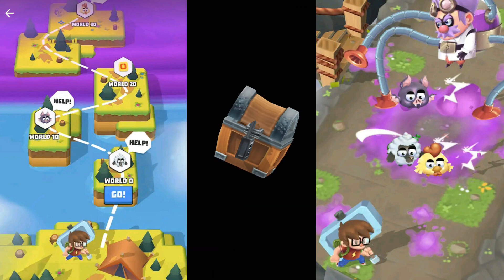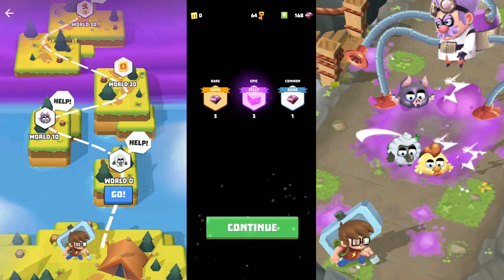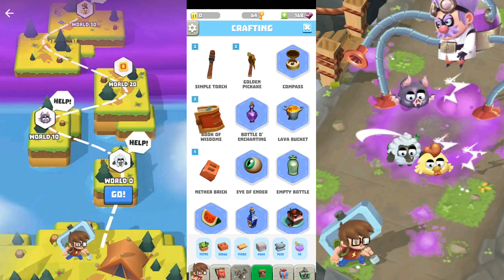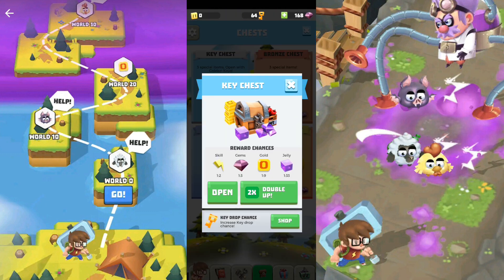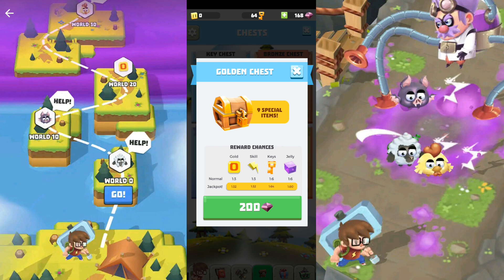Let's open the box. If you watch an ad you'll get double rewards, but you can only watch an ad once every 30 minutes — you need to wait 30 minutes for the same option again. So it's a cooldown skill. You have the golden chest over here.